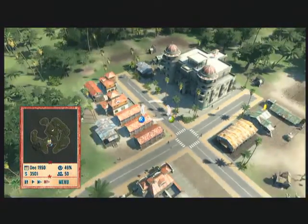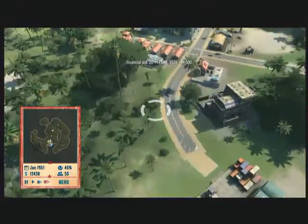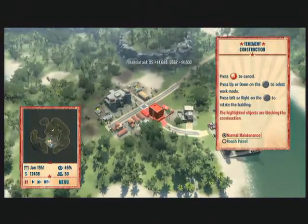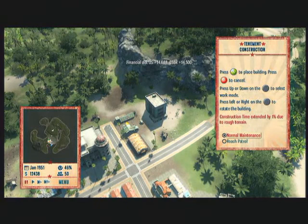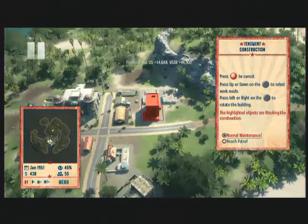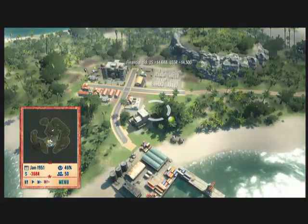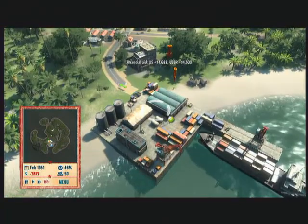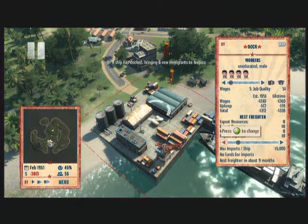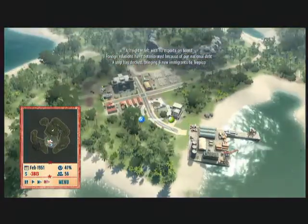We need to get rid of these shacks. Thank you Russians and Americans — that's some big help, thank you guys. Going to build some tenements with that money because we need some cheap housing for our people. Oh come on, I hate not having money — that's put me in the minus! Okay, we got this — we're going to get through this people, unite as one as Tropicans and get over the great depression-recession thing. Yeah, we'll call it the great depression-recession.